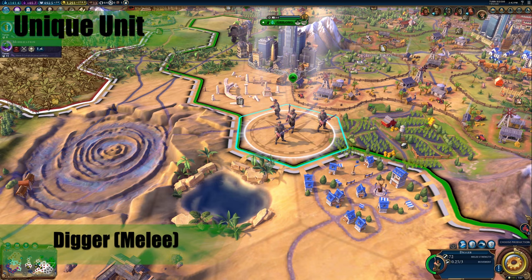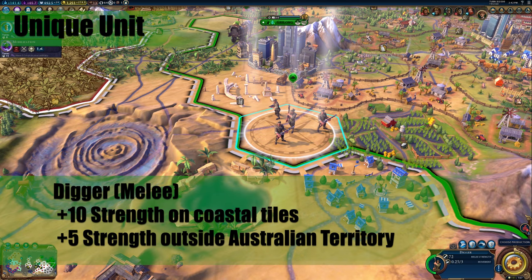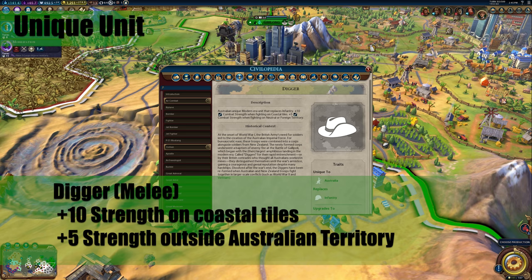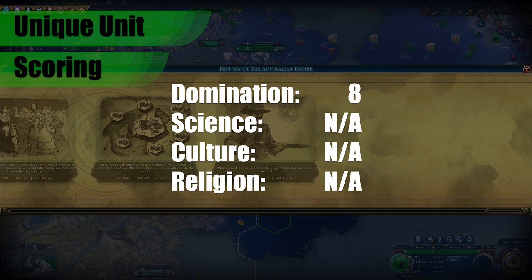Australia's unique unit is called the Digger. It replaces the infantry with higher combat strength, plus 10 combat strength on coastal tiles, and plus 5 combat strength outside of Australian territory. This is a good, solid unit. The plus 5 bonus outside of territory is easy to get, and the plus 10 bonus could really help you zero in and capture key coastal cities to liberate for that plus 100% production bonus in the late game. Overall, I would give this unit an 8 — you're going to be using a lot of infantry in the late game and this just makes them that much stronger.